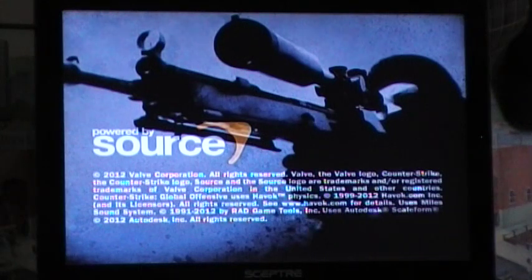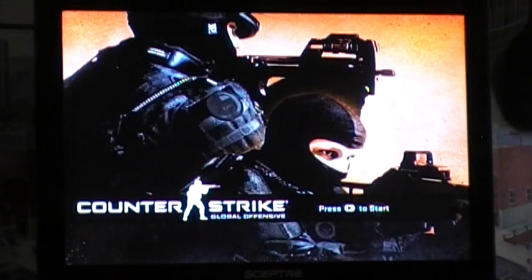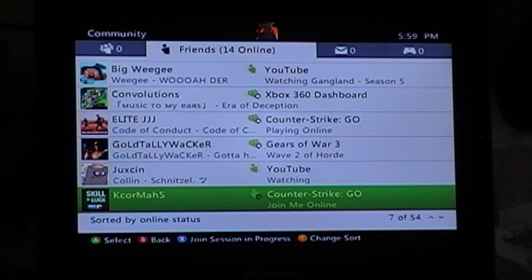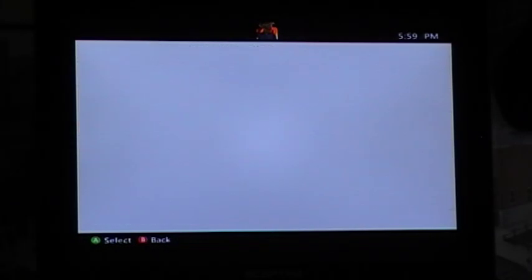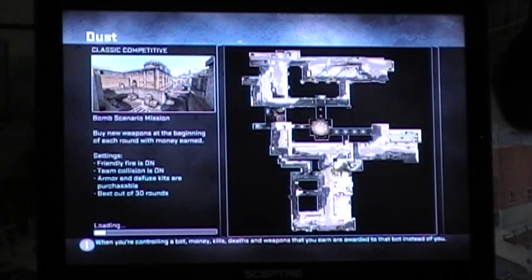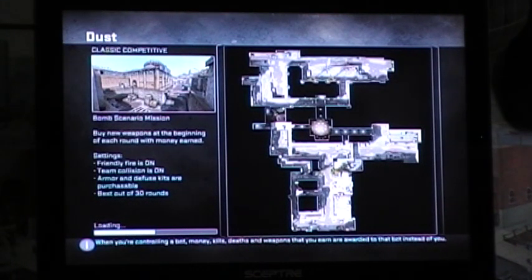So this is kind of like a glitch — it's kind of not — but it's still really awesome if you want to just have fun without spending $15. I'm going to rejoin my friend's game that I was just in beforehand. Joint session in progress. Wait for it to load, and then when you get into the game it will say 45 minutes left on your trial time.